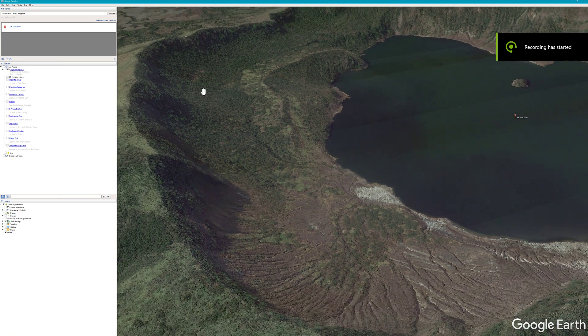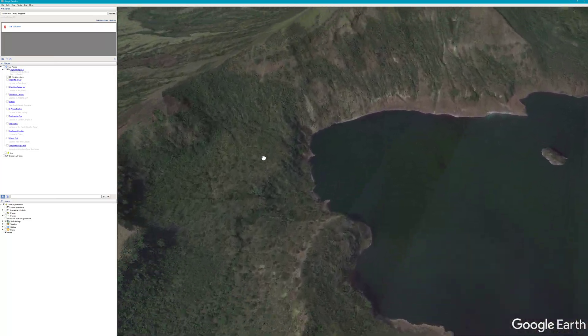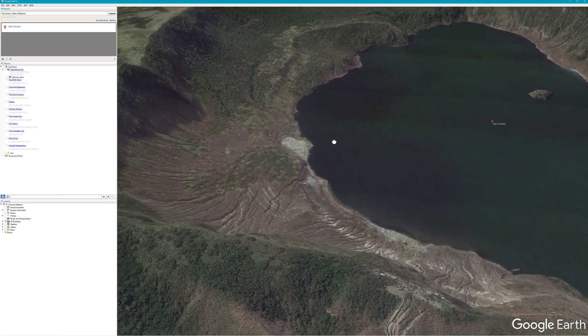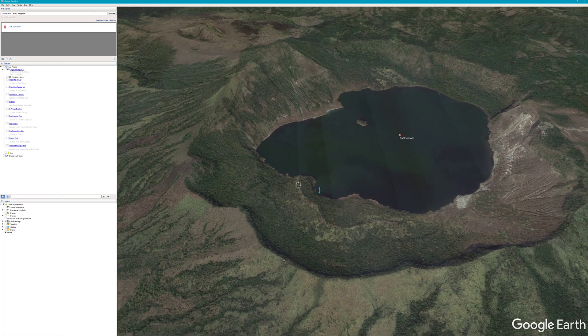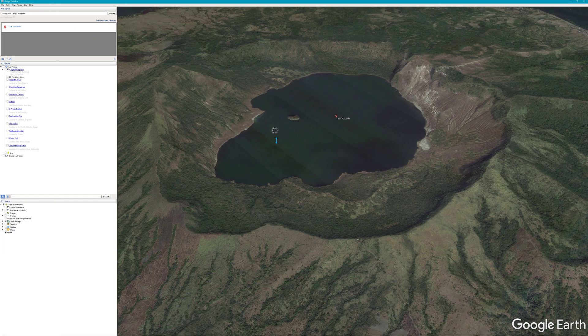I was talking to myself again — recording without audio. I found a nice little volcano in the Philippines. What we're looking at is Google Earth. I don't use the internet version because it runs like crap. I use Google Earth Pro, which you can download from Google — it's a standalone app on your computer that actually runs pretty good.